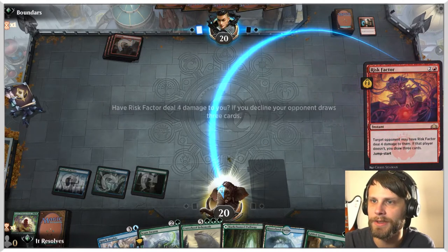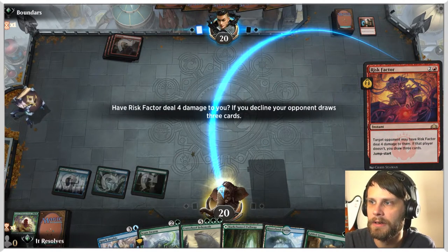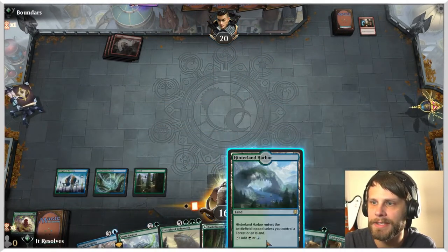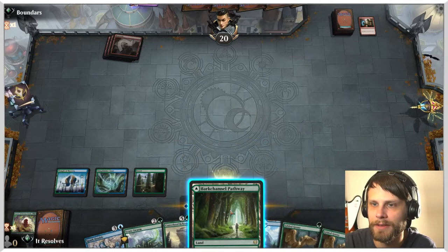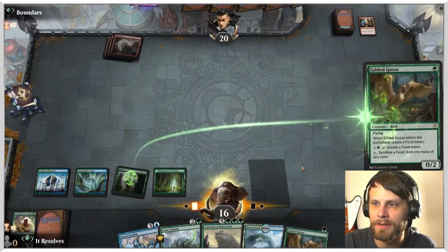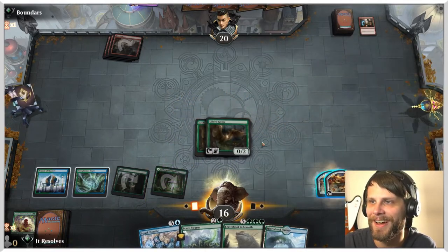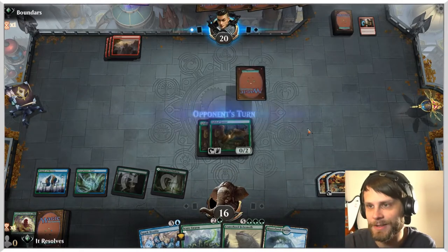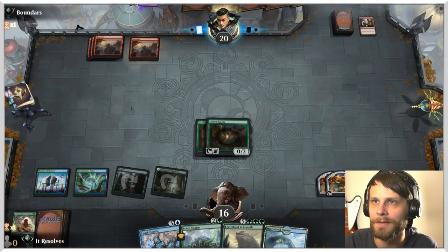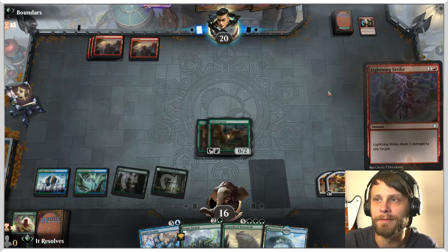Very curious to see what they end up doing here. I'll take the action — I'll take four. That's fine, it's not great for us, but I think it's OK. We're going to spit out the two Gilded Geese — I even used the correct pronunciation, Gilded Geese. That's really nice because not only can these ramp us, but we can actually gain some of the life we just lost thanks to Risk Factor back, which works out for me.